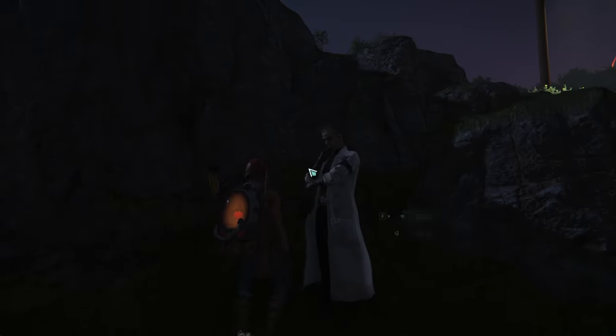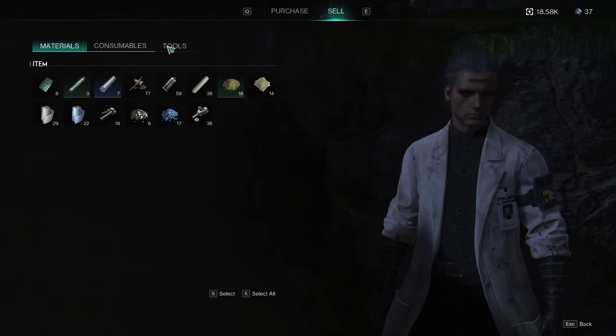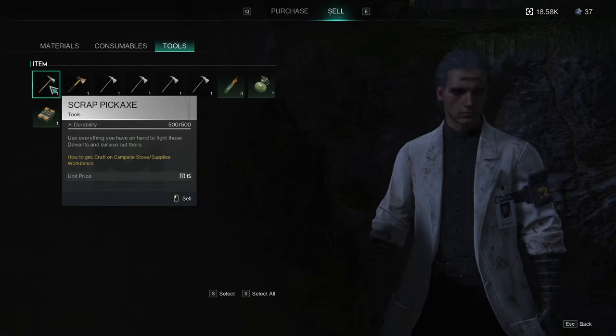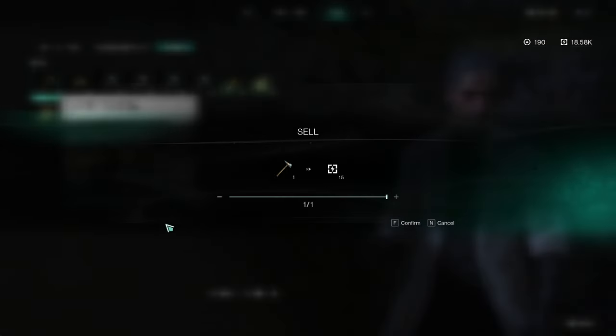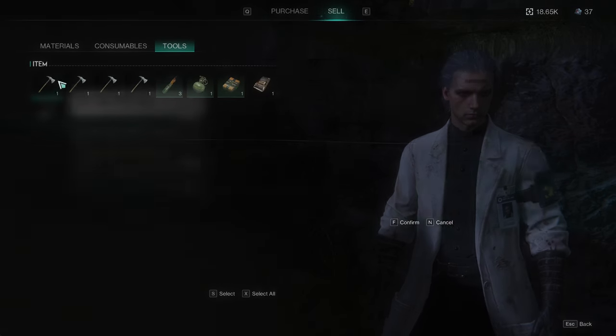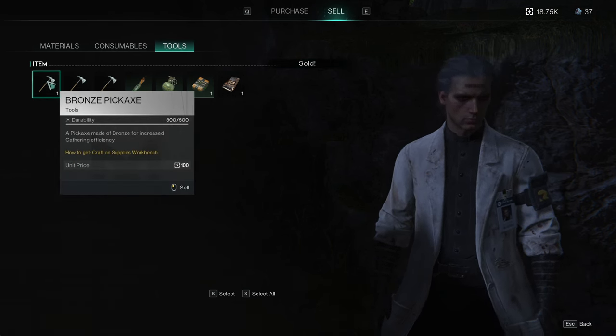Talk to him, go to the shop, and sell tools. As you can see, the scrap pickaxe sells for 15, the copper sells for 50, and the bronze sells for 100.